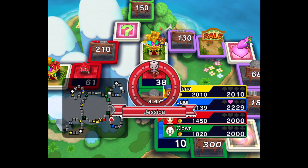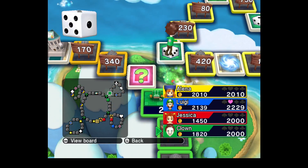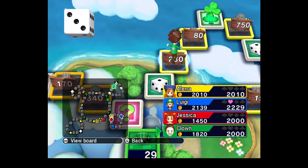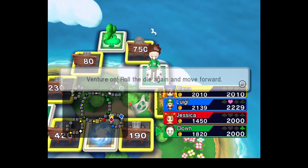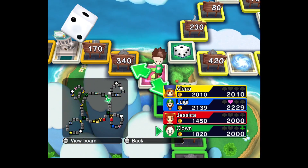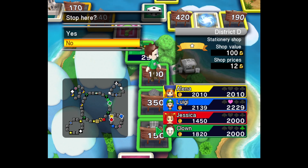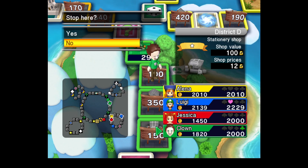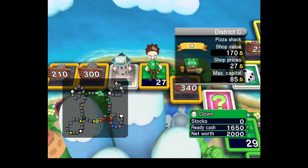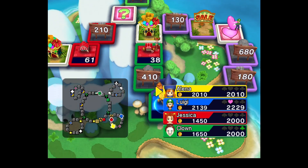The advantage that human players have here is that the computers prioritise getting their suits as quickly as they can. This actually gives me a slight advantage, because I can just go and get properties. I was considering getting the District of Two, but when it's only 100, it's not really worth it. I'd rather get round the board quicker so I can pick up properties and not have to pay people in the early game.